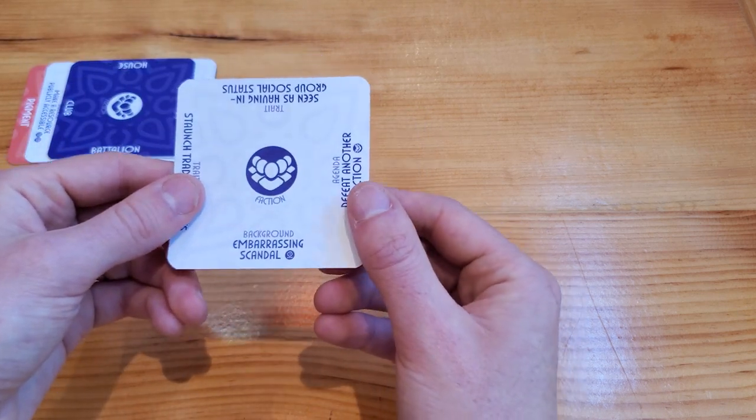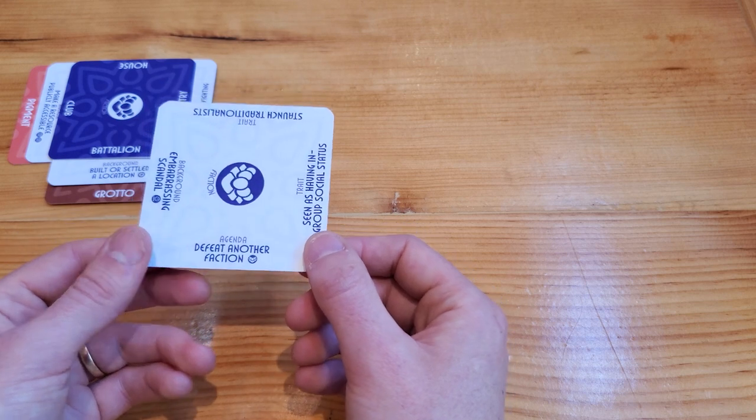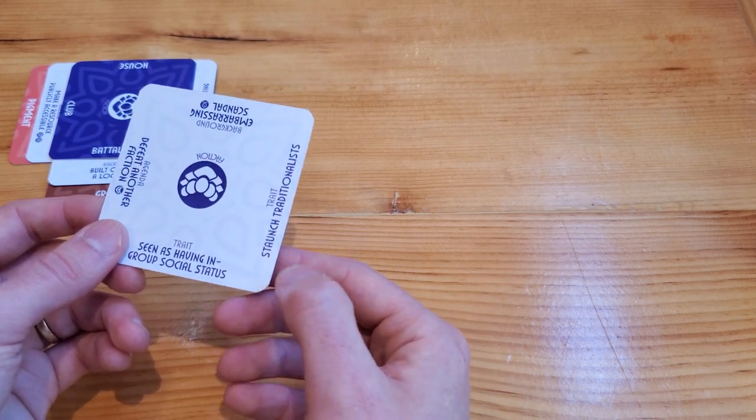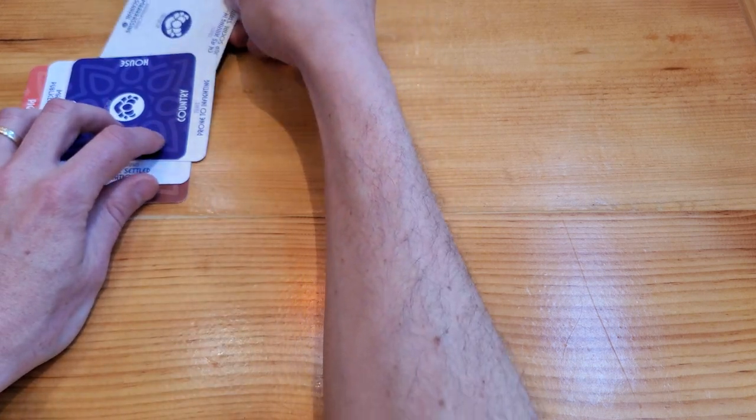For our final cue, options are: linked to an embarrassing scandal, trying to defeat another faction, seen as having in-group social status, or staunch traditionalists. I think I'm going to say this battalion are staunch traditionalists.